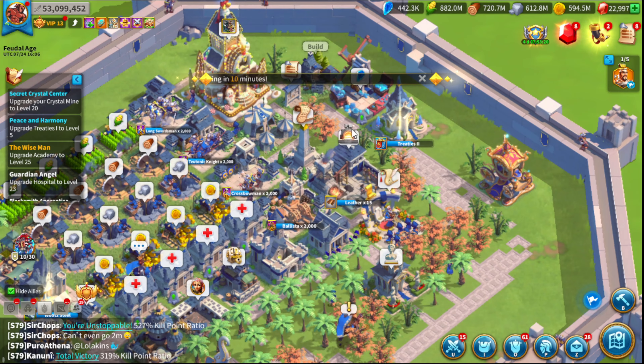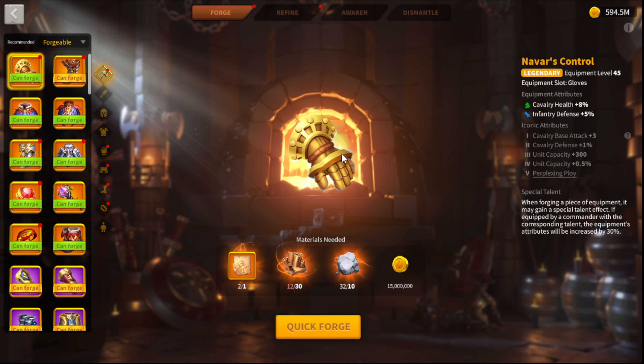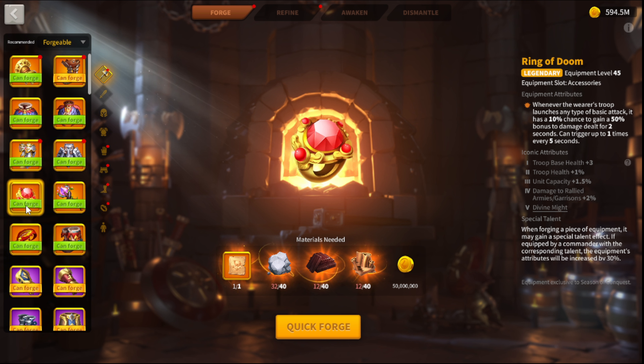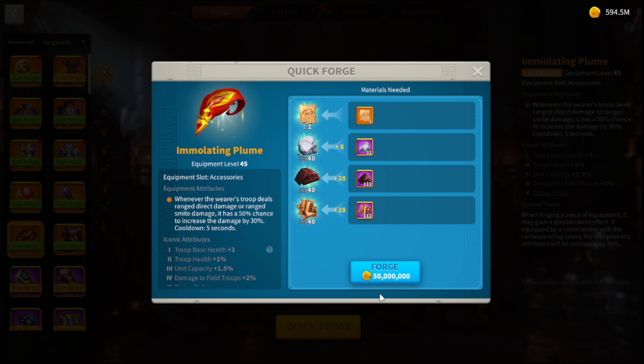We are going to be investing into Margaret and using her in the open field to see how she does. Today I'm going to be crafting some equipment for Margaret. We won't be doing armaments because I just don't have the time right now. First thing we're going to do is craft the Ring of Doom and the Emulating Plume. These are in my opinion the two best things you should be using for your siege if you are investing into siege. This is what you can buy in the KvK shop. What this does is whenever the ranged troop deals range direct damage or range smite damage, it has a 50% chance to increase the damage by 30% with a 5 second cooldown.